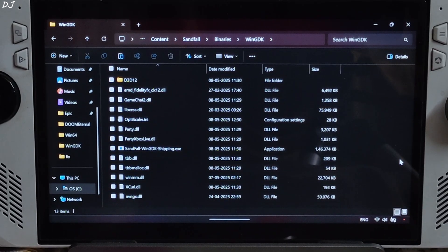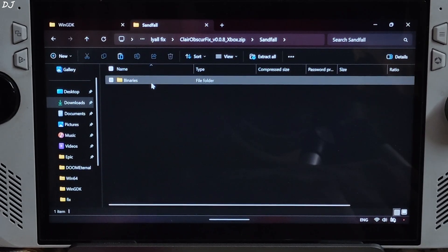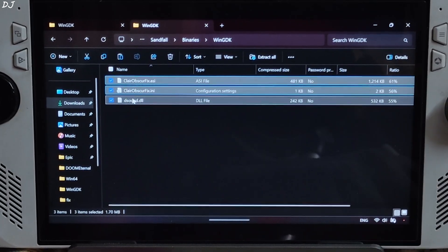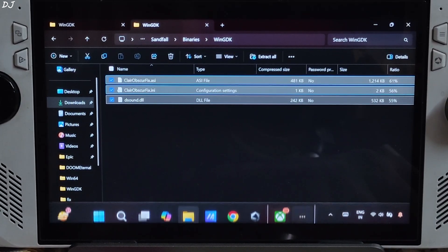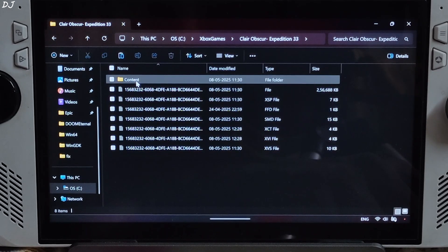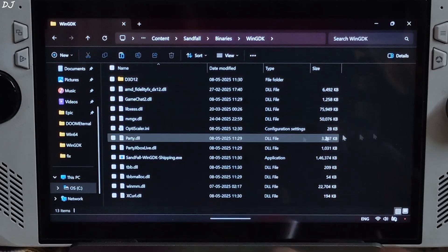OptiScaler mod has been installed. Now I will install Lyle's Fix. Open its archive file, open the Sandfall folder, then Binaries, then WinGDK folder, and copy all the files present inside. Paste them in the same directory where you pasted the OptiScaler mod files: Game folder > Content > Sandfall > Binaries > WinGDK.